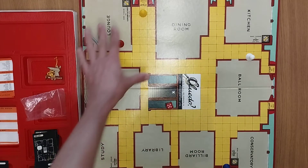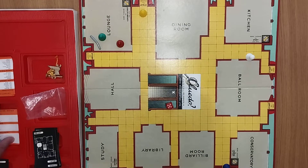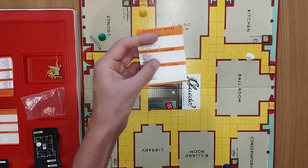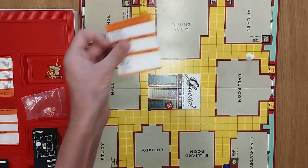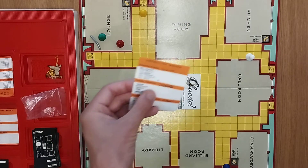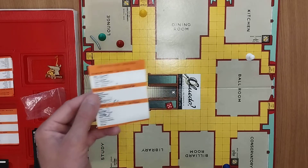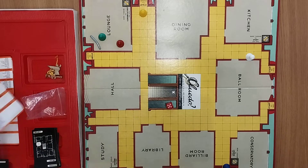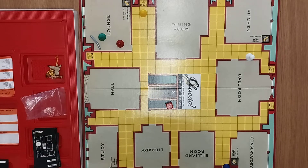That is how the game progresses. You're going to keep playing around until eventually you are writing down your ideas — you think it's White, you think it's the spanner, and you think it's in the lounge. You check it, and rightly or wrongly you say, okay yeah, I've cracked it — or, no, I didn't solve it. You are then no longer playing in the game other than providing cards to everybody else. In terms of the duration of play, it does say about 45 minutes, and I think that is spot on.